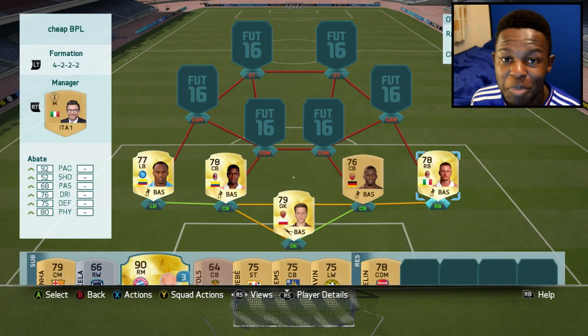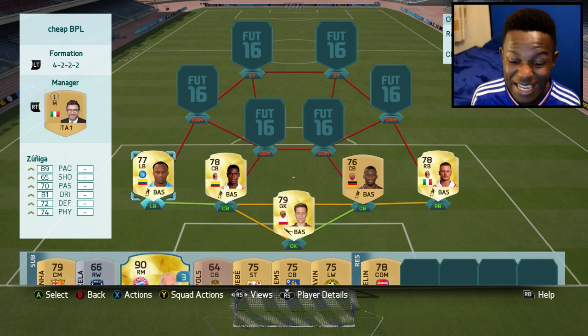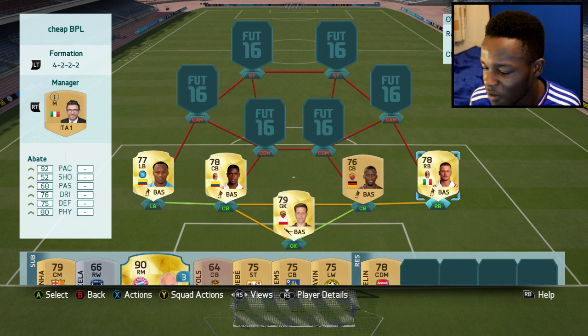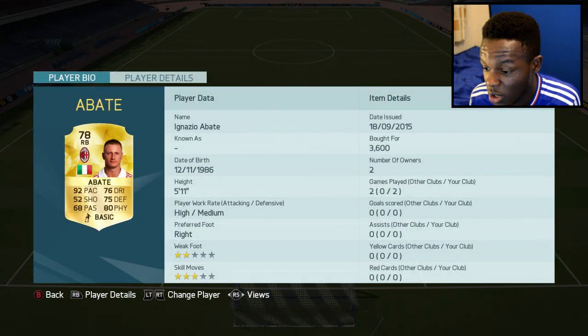For my full backs I've gone with Abate on one side and Zuniga — both pacey players. Zuniga has 89 pace, 81 dribbling and 74 physical, which is pretty decent considering he's been upgraded from a silver to a gold player. Abate has also been upgraded from silver to gold and once again he's a beast — he's been a beast for the past few FIFAs with 92 pace and 80 physical. He cost me 3.6k coins which is worth it for how good he is.